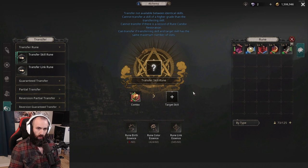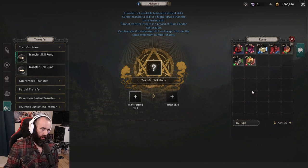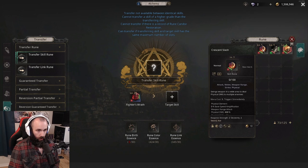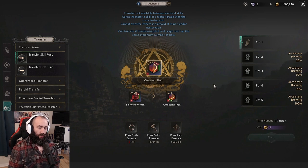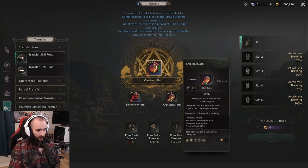Now, if you noticed you want to transfer that five link to a blue skill in your inventory — unfortunately you can't do that, it won't show up. That's because you cannot transfer a normal quality rune to a higher quality rune. However, you can transfer a higher quality rune to a lower quality rune. When doing so, it transfers the level and the quality to that new skill rune, so the end result would be a level 20 blue quality crescent slash with two links.